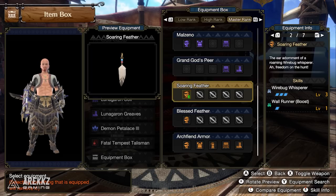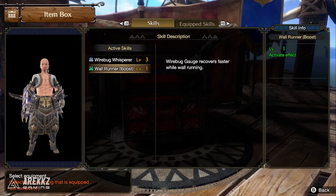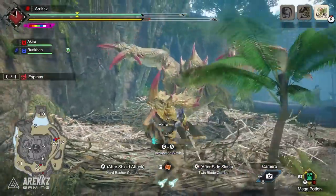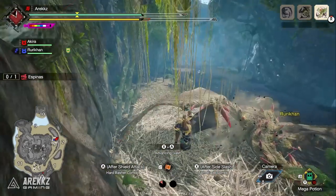On the skill front, Wirebug Whisperer will increase the passive recovery rate while on the ground. Meanwhile, Wall Runner will make your Wirebug Gauge recover faster while wall running. So basically with these combined you have the means to speed up your Wirebug recovery whether you're standing or wall running. This is definitely a very nice thing to have, however this one does require a slightly larger commitment.